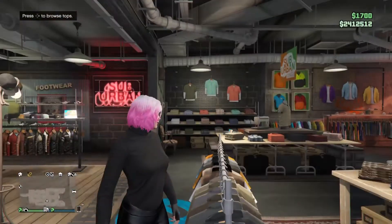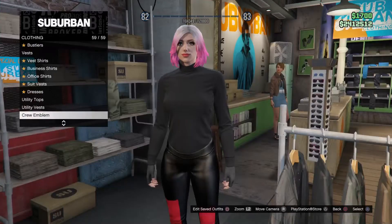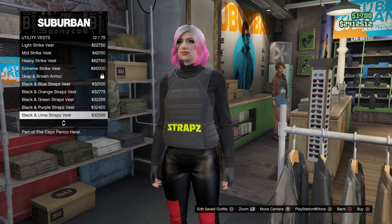What you want to do first is go to a clothing store, take off all accessories on the female character, then go to Tops at the clothing store, then go to Utility Vest, and then scroll down to the Peach Plate Carrier.